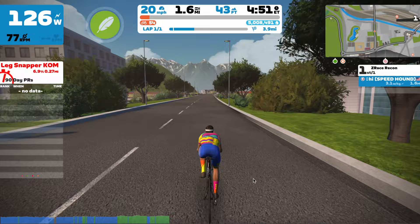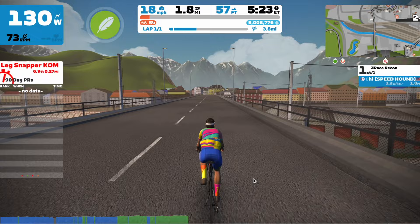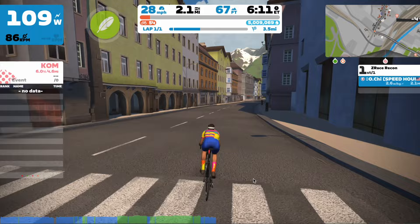Right here is the first small climb — it's this bridge, and it peaks at around 4%. It's not really a climb; it's just a small riser that will get riders going a bit faster. Just hold on here and make sure you stick to those wheels. Don't lose focus and start losing the group, because that will lead to you getting dropped — and you don't want that this close to the leg snapper.